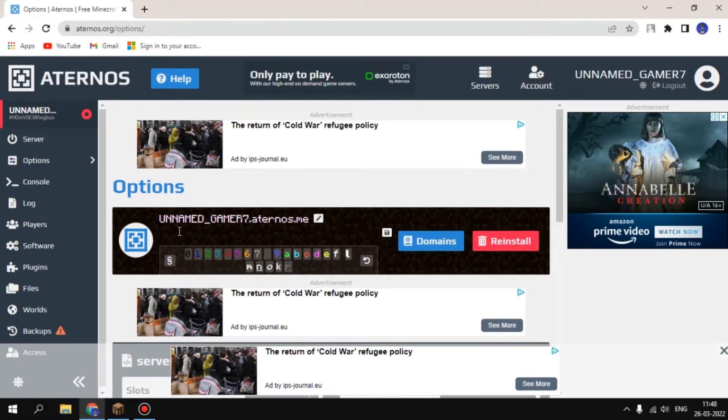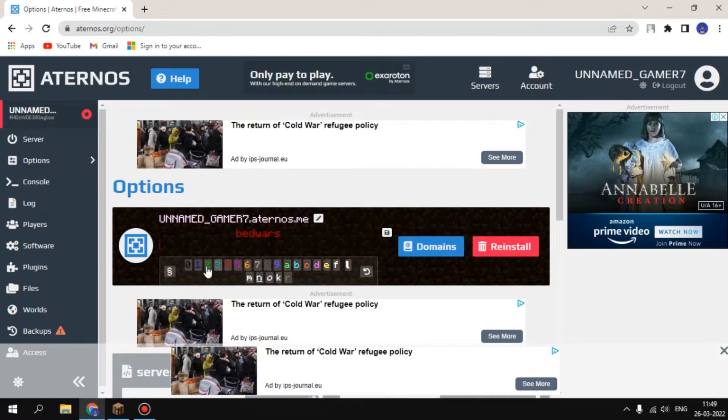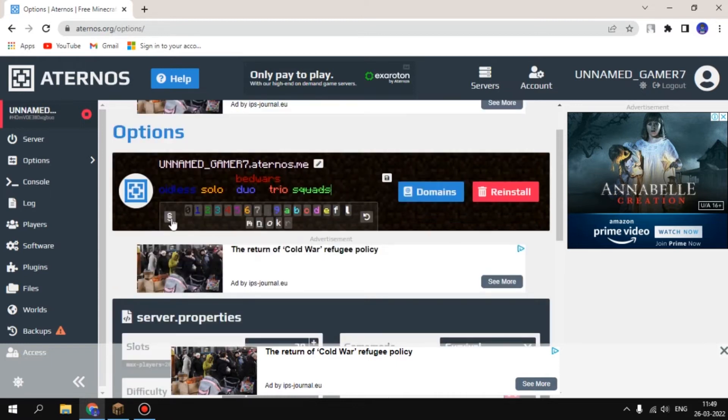Right now you can type this thing with PaperDoors. You can set modes like: whiteless, solo, duo, trio, squads, squad. And you can do this over here.